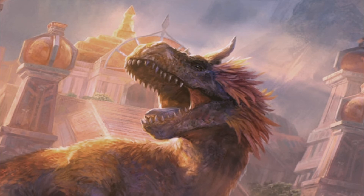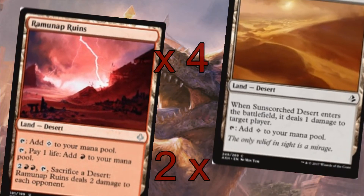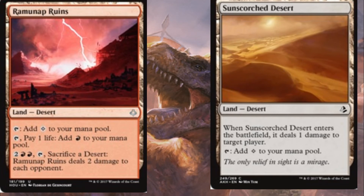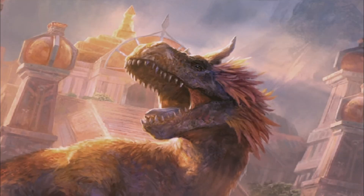Moving on into the lands, the main body is 16 Mountains. We are going heavily on the mountain strategy. Then we have a 4-of Ramunap Ruins and a 2-of Sunscorched Desert. This just gives us more damage to go with, and the Sunscorched Desert allows us to be sacrificed to Ramunap Ruins to get extra triggers. I have taken elements of Ramunap Red but delved it more towards being a big red deck.